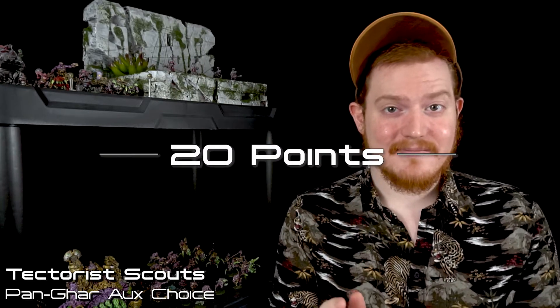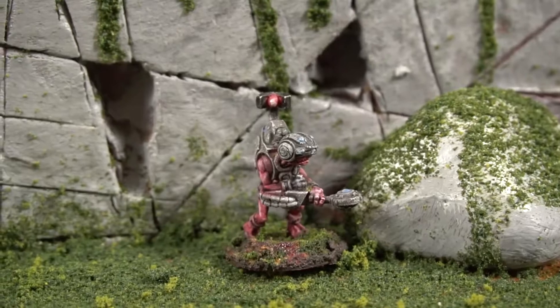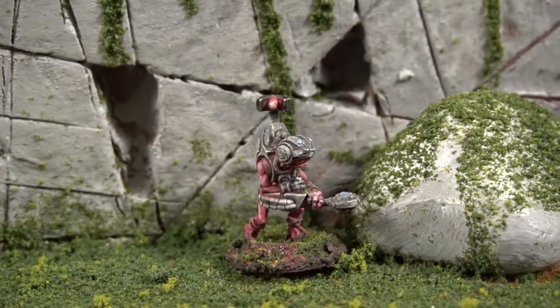Tectoris Scouts are an auxiliary choice in the Gar Exiles, the Gar Empire, and the Gar Outcast Army, and in all of them they're only 20 points. For Gar Empire and Gar Exiles, this is super useful because those armies sometimes struggle to keep up with order dice. But no matter what faction you're playing, these guys are awesome.